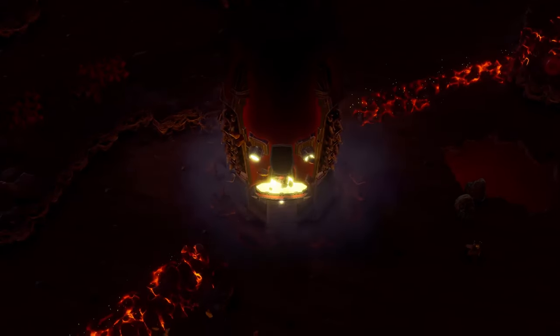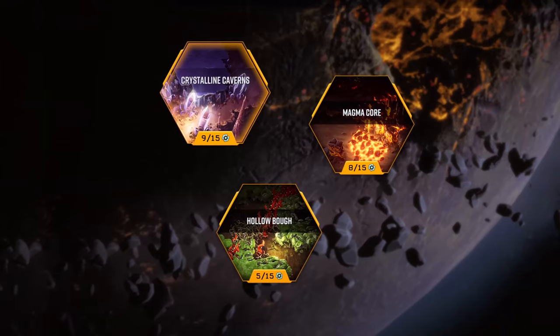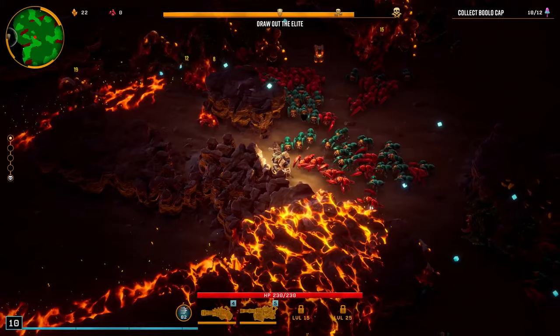On your way to the Dreadnought, you will fight your way through three different biomes: Crystalline Caverns, Magma Core, and Hollow Bough. Each of these environments comes with its own distinctive hazards.